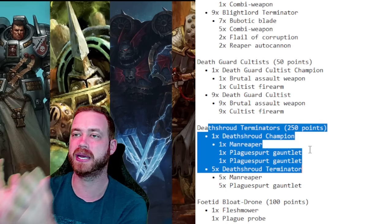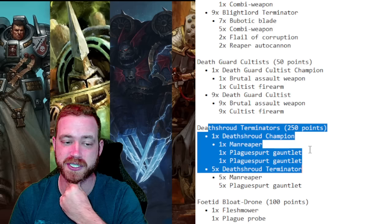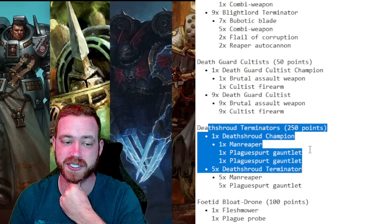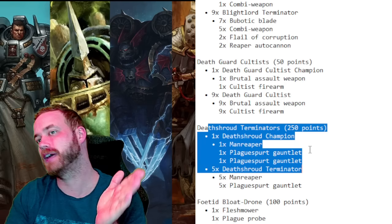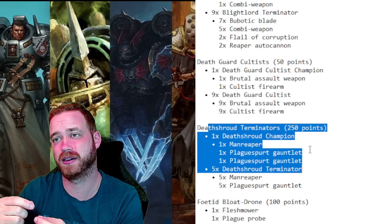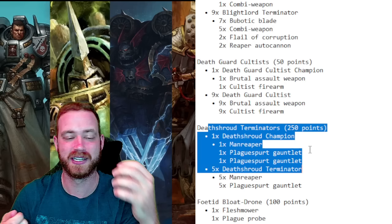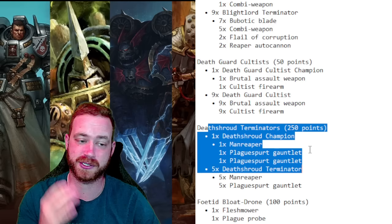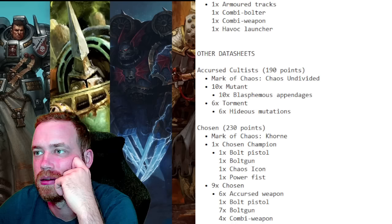Those two units give me options for Rapid Ingress — do I need the melee threat or the gun threat? The gun threat usually comes down and obliterates whatever they want to shoot in one turn. Most of the time my focus for Rapid Ingress is the Typhus and Deathshroud melee unit. You need to have the CP for that extra spend and put them in a spot where they can come down effectively. They're Move 4, so outside nine inches they move up four and then have a five-inch charge. If facing Infiltrators with a 12-inch bubble, plan ahead — outside 12 with Move 4 still leaves an eight-inch charge.